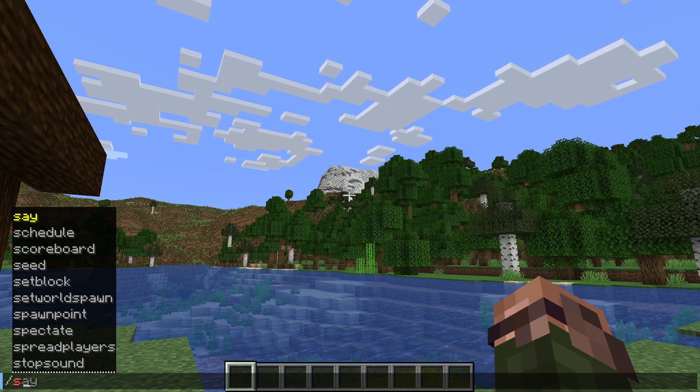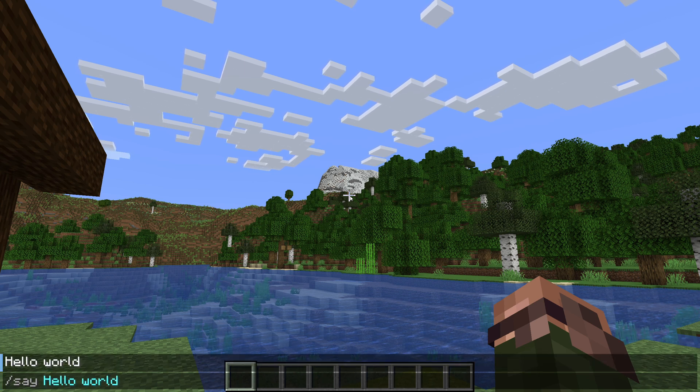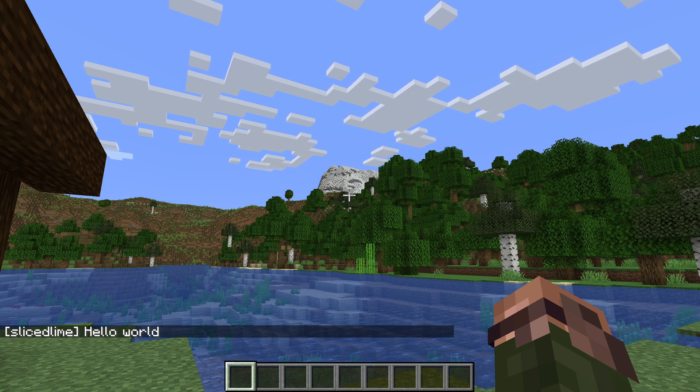For our first command let's type slash say followed by hello world. This simply makes a say line in chat, which seems pretty useless right now but we'll have some use for this command later.